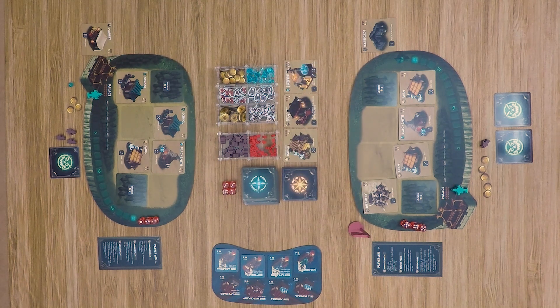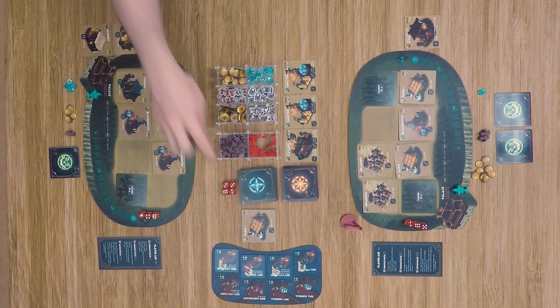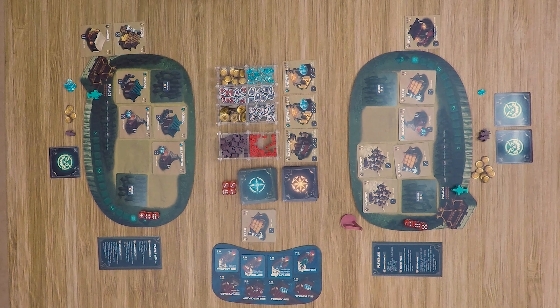Jumping off camera for a couple of turns. To recap: our combat-focused player has been taking infantry units and already knocked out a couple of the other player's buildings — he just took out a farm, decreasing that player's ability to make coins. The other player hasn't really decided which direction to go yet, so we'll have to see what happens.